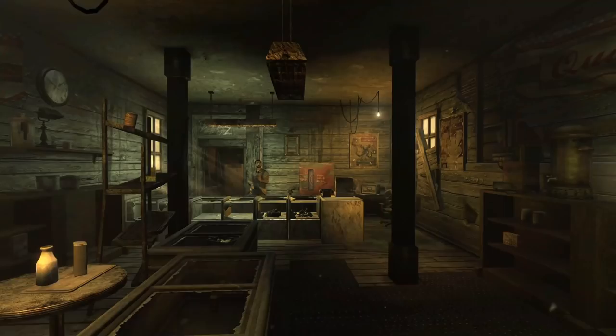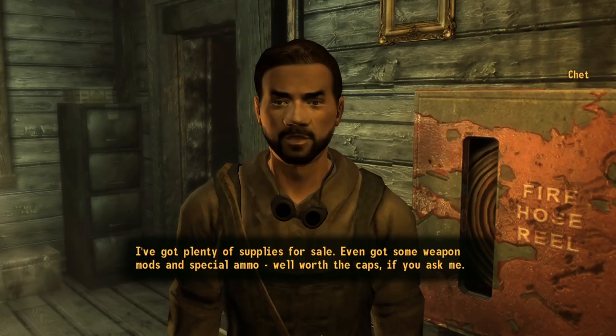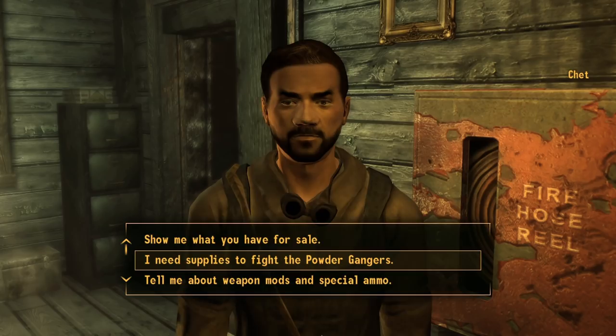Inside the Goodsprings store, Chet runs a tight ship. He is perhaps the least interested in getting into a gunfight with the Powder Gangers. Of course, there is a skill check to convince the shopkeep, but if you happen to have Chet's suggested amount of caps on you, you can offer that to him as well. New Vegas is filled with small details and alternate ways to approach quests like this, making it fun and interesting to try new ways to handle things in each playthrough.